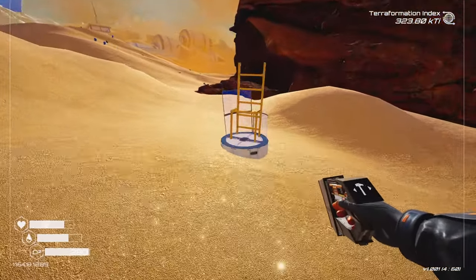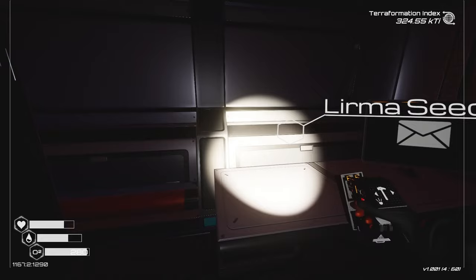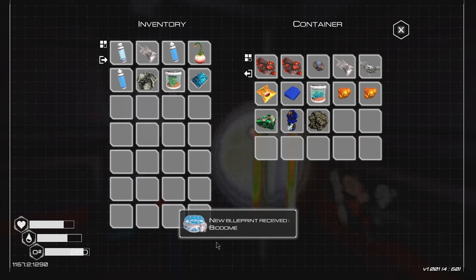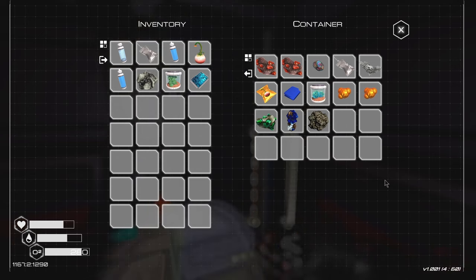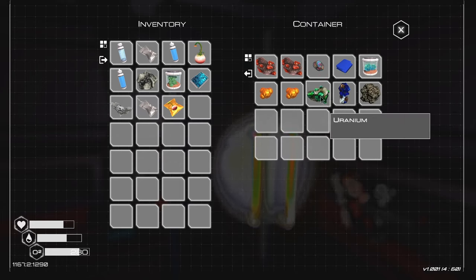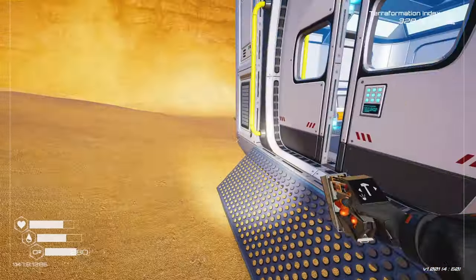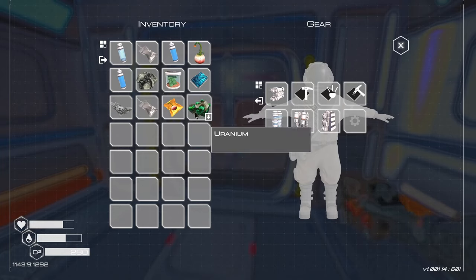Oh, that's a seed — I'll take that. There is a lot of good stuff in here, and we now have access to the biodome. I'll grab the aluminum. Squash seeds — oh, that is so good. Because we are on a mission to grab stuff. More squash seeds is really, really good. And we do have another uranium.